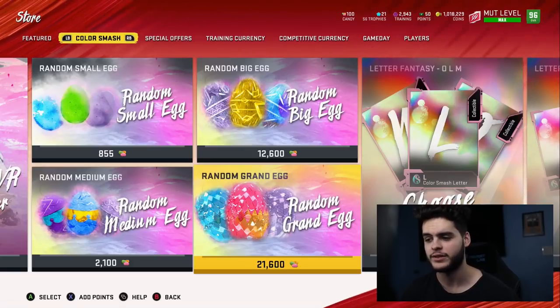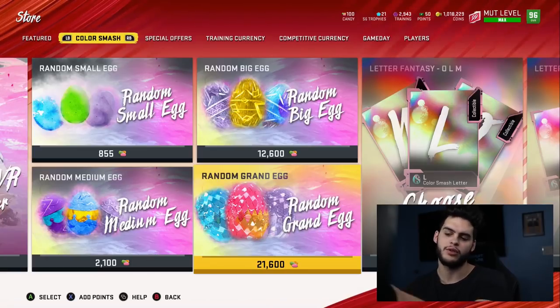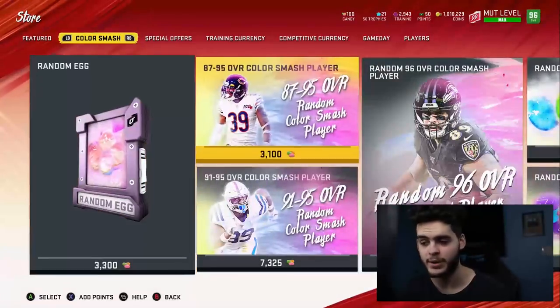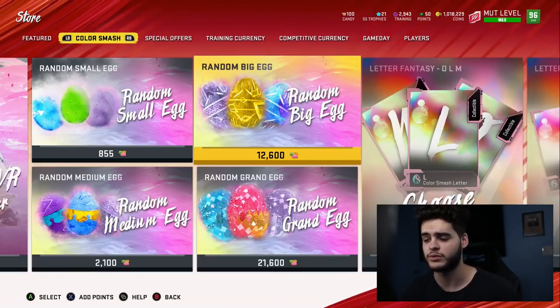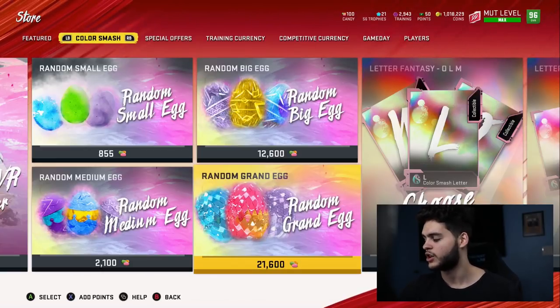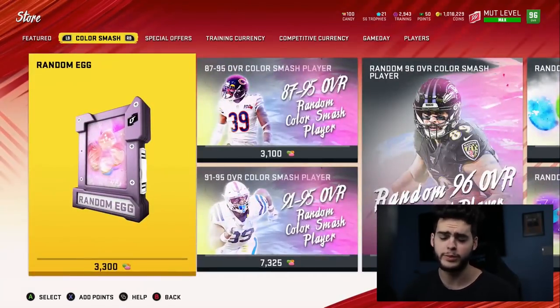You can't pull all of the grand eggs from the grand egg pack — there are base grand eggs you can pull from there, but then there are super rare grand eggs that you can only get from the random egg pack apparently. Someone like Marksman on Twitter showed he spent about 570 grand egg packs and only pulled one of the super rare ones. So we really don't know if there are another four that are so ridiculously rare that you'd have to spend millions of coins to get them. It's very confusing.